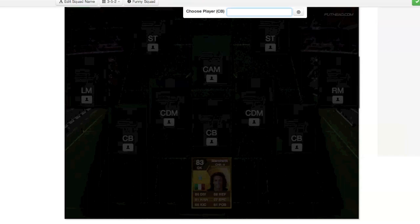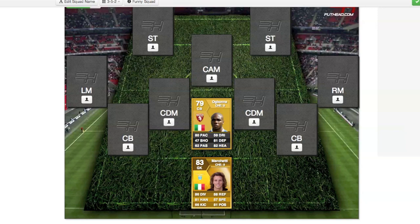Our first center back is going to be Okubona. He is one pacey fella right here — he has 80 pace and he's really cheap right now. He has 81 defending, which is really good, and 82 heading, so he's not going to have a problem in corner kicks, and when you come up against a pacey team, he's going to catch up with them.